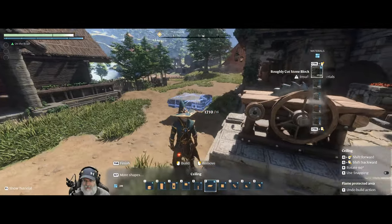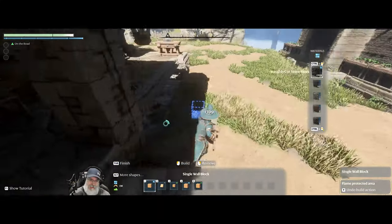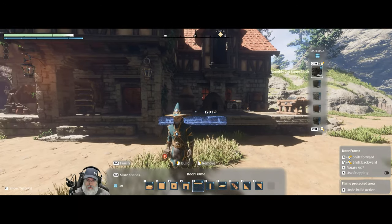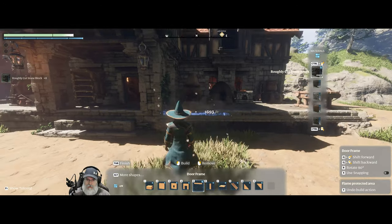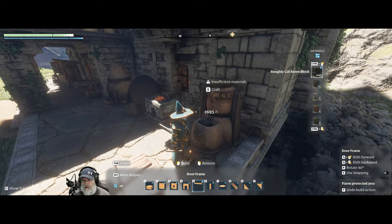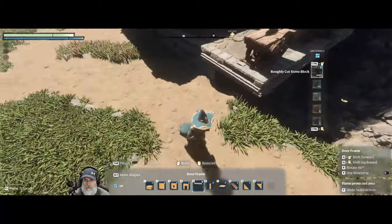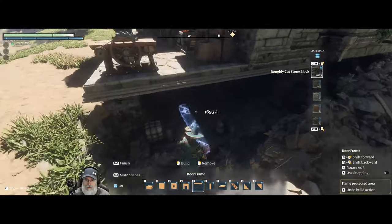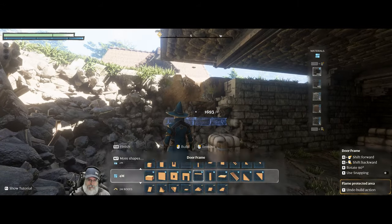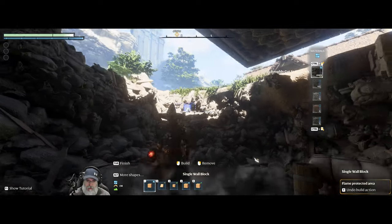This is a lot of work, man. It really is — it's more work than you might think trying to get this all to come together correctly. All right, let's switch that back to these blocks and flip them this way. I think that takes care of the top of the porch. There's a couple of loose pieces floating in the air — you can do that, that gets rid of them. Nice.